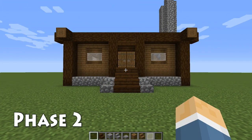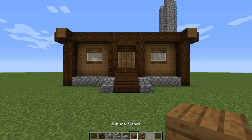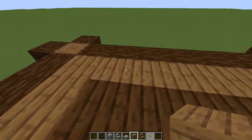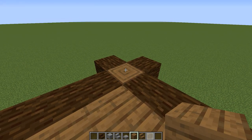Now that we have our starter house complete, this gives us a safe place to stay while we build the roof and finish the exterior details. But let's start with the roof. Select spruce planks and let's come over to this log right here. We're going to go off of this, starting in this corner.